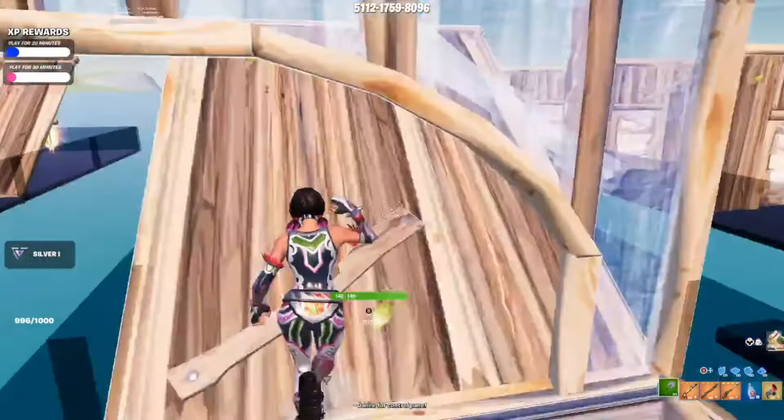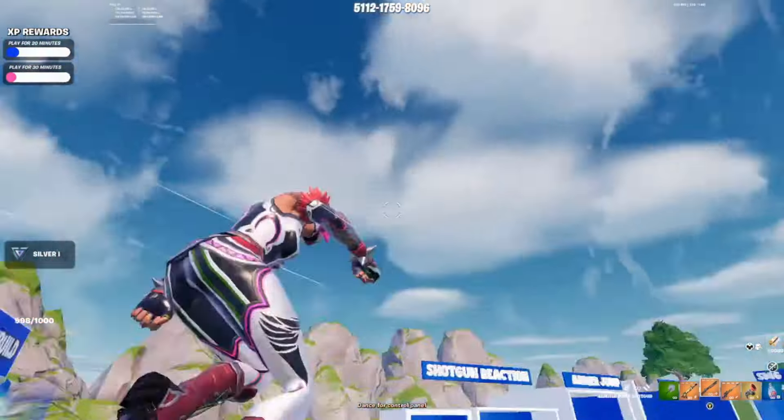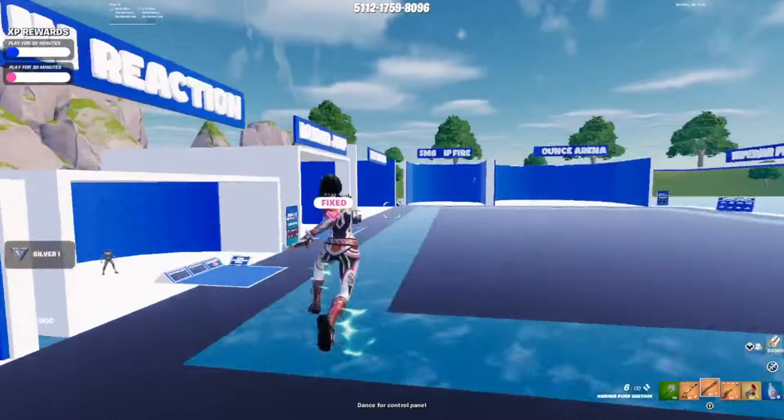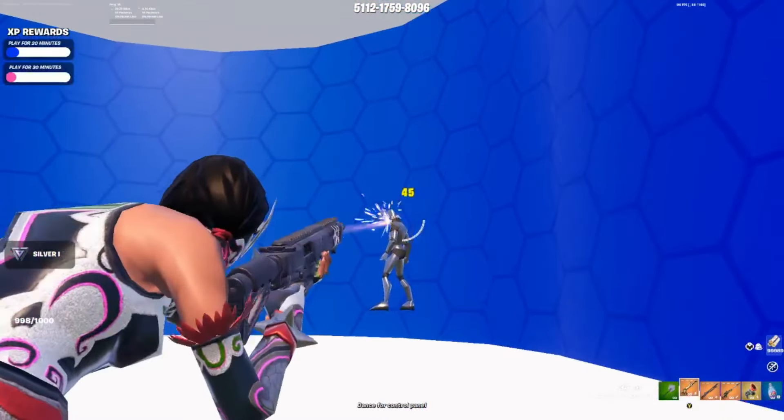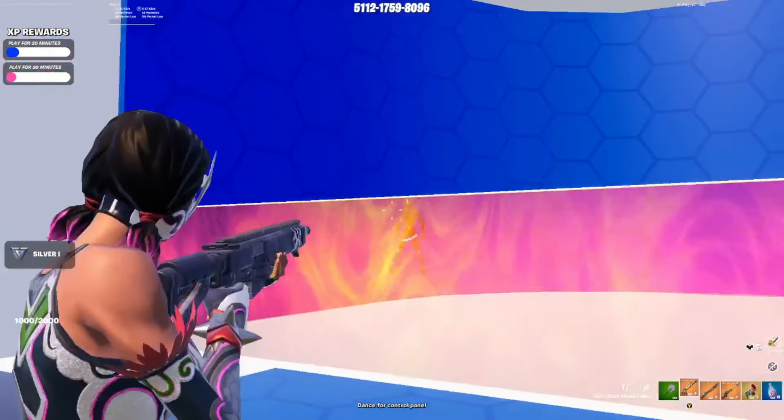My favorite that has helped me the most with crosshair placement is probably this one — it's called wall edit cone reset. Basically the objective is you reset the cone and then edit through the wall. This helps a lot because after I reset the cone I have to immediately switch focus onto the wall, so I need my crosshair in the right spot to be ready to edit.